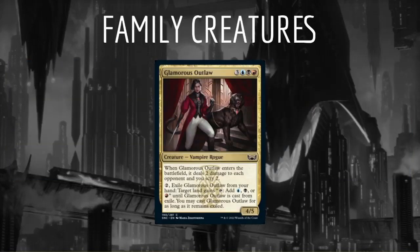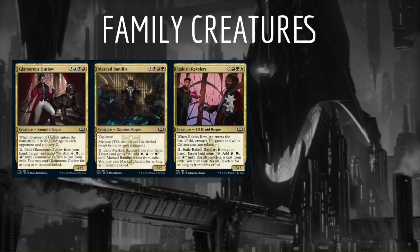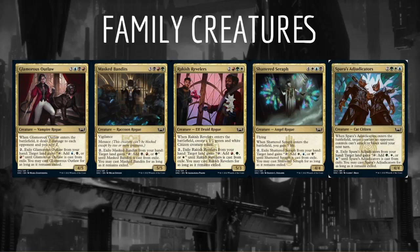Next, we have the Family Creatures. Each family has a creature at common which, for the cost of two mana, can be exiled from our hand to allow one of our lands to tap for that family's colors — kind of upgrading one of our lands into a tri-land. The creature can then later be cast from exile, and our land loses that ability. The creatures in this cycle are Glamorous Outlaw, Masked Bandits, Rackish Revelers, Shattered Seraph, and Spara's Adjudicators. These are all a little below average for their mana costs as creatures, but are still quite impactful later in the game. Smoothing our mana in the early turns makes them well worth putting in our deck. These can even be played partially off-color — for example, Spara's Adjudicators in an otherwise base Cabaretti deck, as they will fix for two out of the three of our colors and can then cast themselves later in the game.